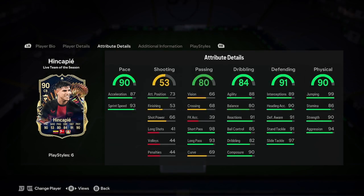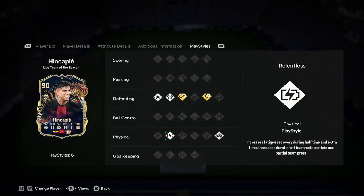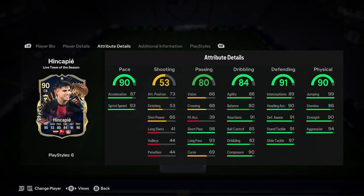He's got insane pace for a centre back. Shooting is fair enough. Great passing though — low vision, but 98 short pass and 93 long pass. When he does spot that pass, it's going to be mental. Dribbling's good, great composure on that. Defending's good, physicality's good. It's just a really nice card — probably one of the best centre backs in the game at the moment. His play styles are jockey block, intercept plus, slide tackle plus, and aerial. Not too many play styles and not the best play styles, but great stats.